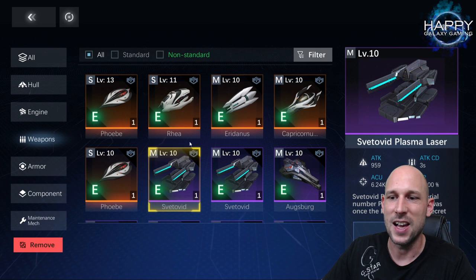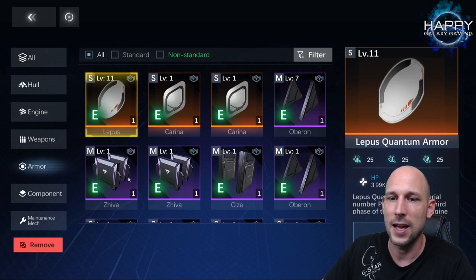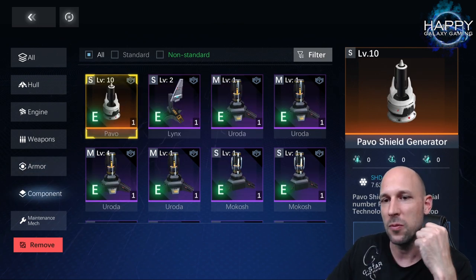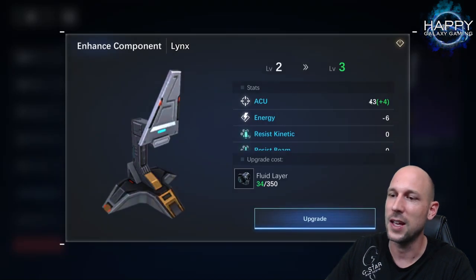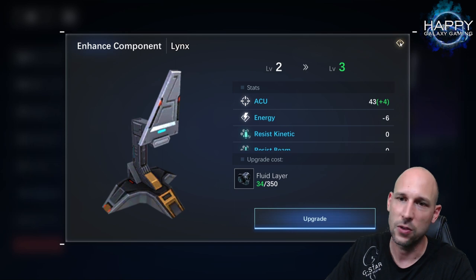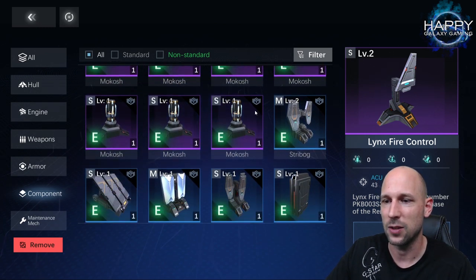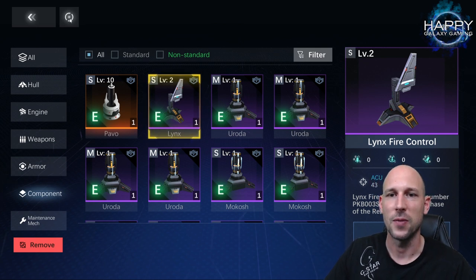Especially with the hull I made the mistake of uneven upgrading — it took me a little while to learn this. For armor you get HP plus an attribute bonus. I haven't upgraded much armor because I don't have medium-sized legendary armor, so I've focused mainly on weapons. One honorable mention: fire control systems give you additional accuracy, and if you run kinetic weapons accuracy is very important. It will likely be one of the most important components to upgrade in those cases.